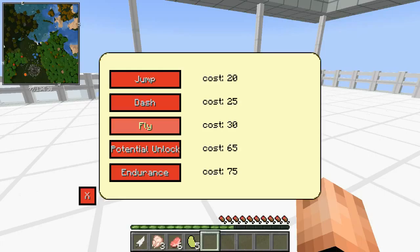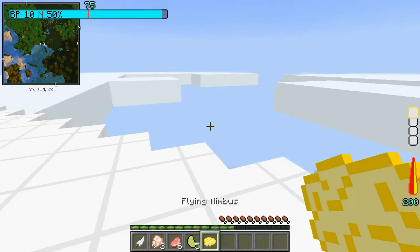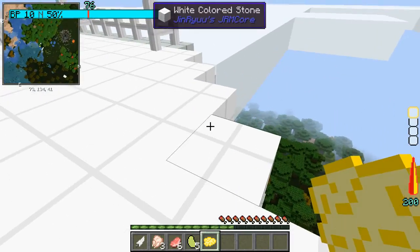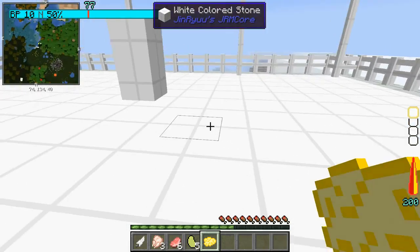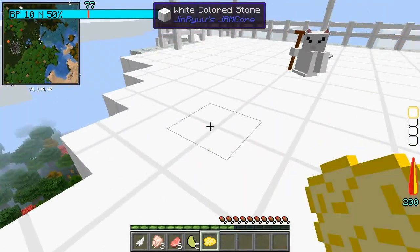I can also learn to fly. I can get a Flying Nimbus — yep, I got a Flying Nimbus! How do I use it though?